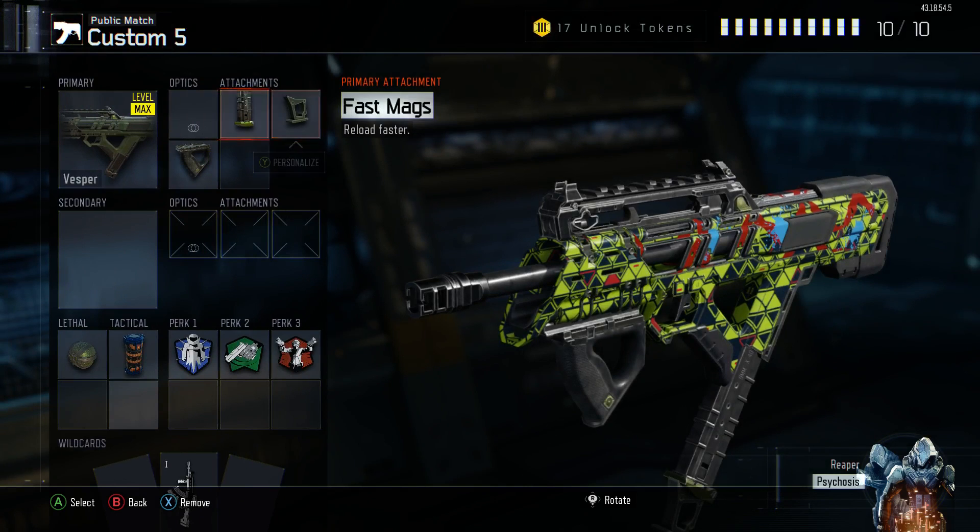So if you have extended mags, that really helps you out. Next is fast mags — same thing. When you're gonna run out of ammo a lot quicker, you're gonna need to reload a lot more often, so you need to be able to reload faster.